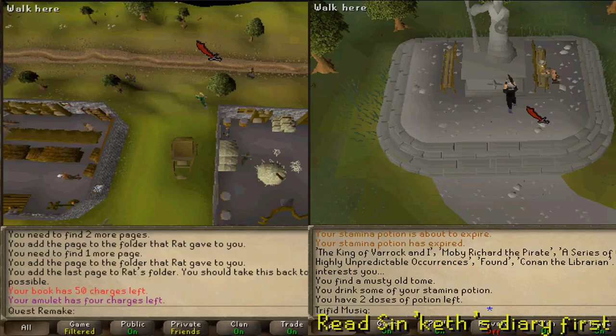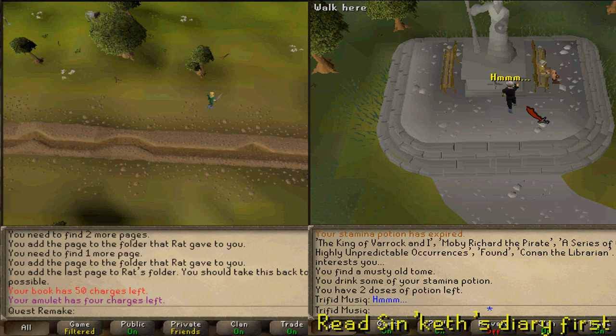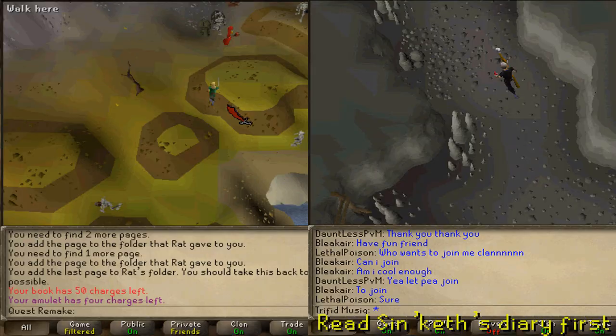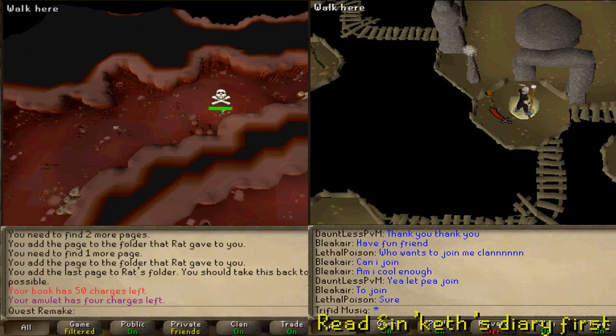South of the Lumberyard, you'll find a statue with some benches. On that bench, there's an NPC called Anna Jones. Talk to her to get a bronze pickaxe. Use that on the statue to make a hole. Enter the hole and then run northwest to a portal. Be sure that you have a chaos talisman in your inventory and enter the portal — you will then be halfway into the second level of the chaos tunnels.